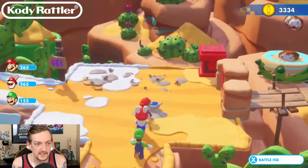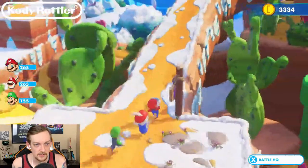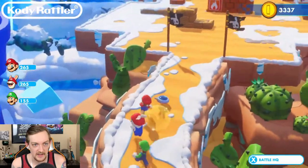Alright, here we go - world 2-6. Let's see what happens. We can't go over here yet - we've got to get a power which we will get at a later time. Let's dive into some battles.